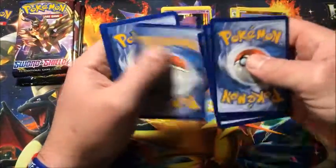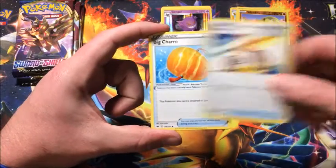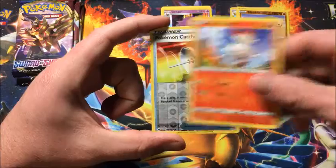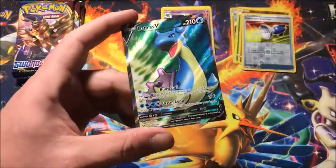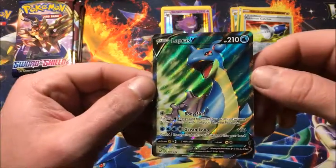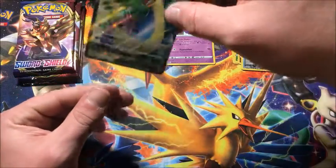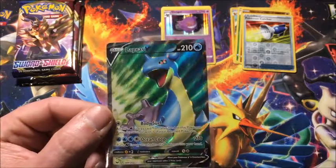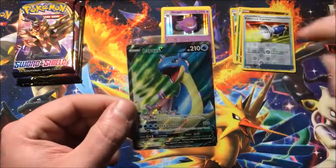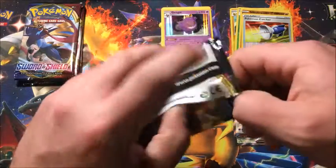Starting off with Fire Energy, Metal, Iron chest plate, Rotten Bike, Big Charm, Crabby, Minccino, Galarian Ponyta, Cottonee, Scorbunny, reverse Pokemon Catcher - and the rare is a full art Lapras V! I have not pulled this one yet and this is a beautiful card. I love the different colors in the background instead of it being all one color - it just goes well together. Our first big hit of the box, we get a full art Lapras V!